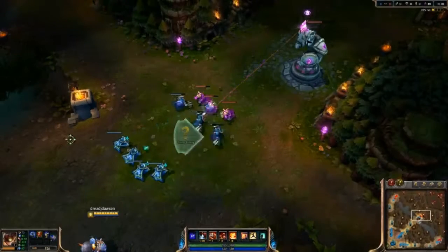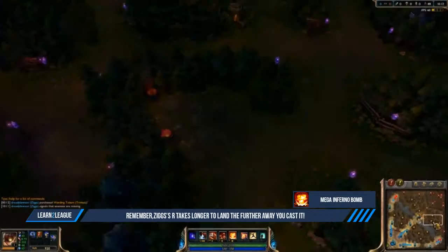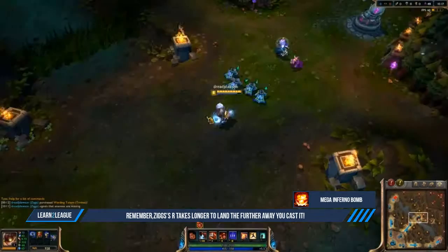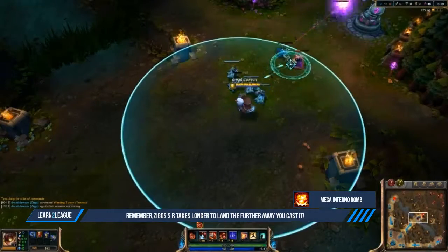Mega Inferno Bomb is Ziggs' ultimate. This ability has a huge range and can be used to steal objectives, clear minion waves in other lanes, or help allied champions from a long distance.